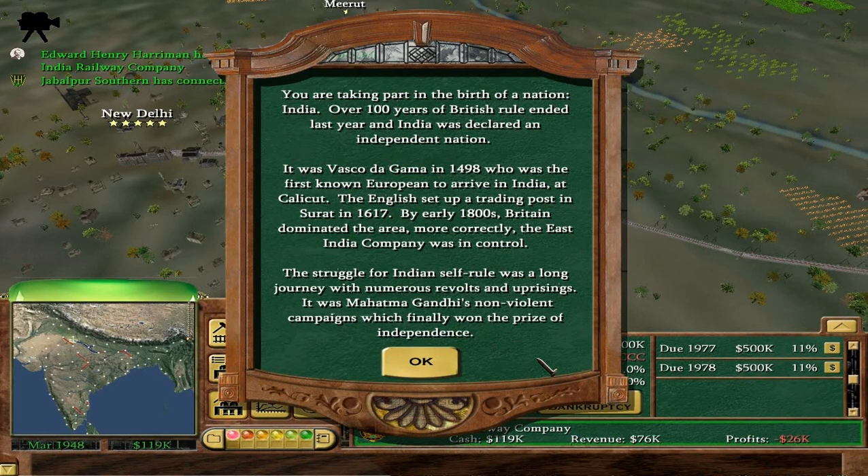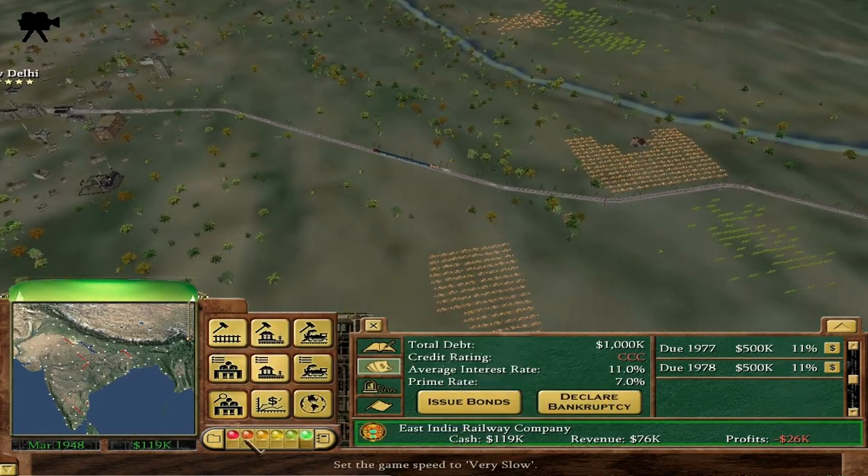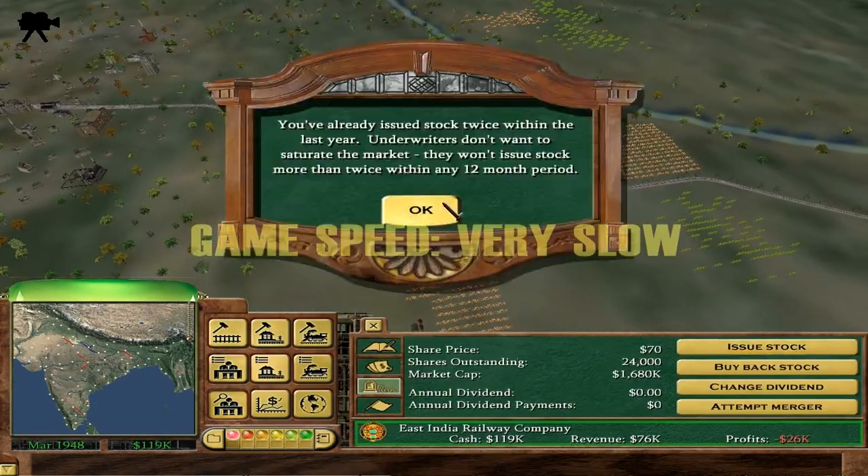You are taking part in the birth of a nation — India. Over 100 years of British rule ended last year and India was declared an independent nation. It was Vasco da Gama in 1498 who was the first known European to arrive in India, at Calicut. The English settled a trading post in Surat in 1617. By the early 1800s the East India Company was in control. The struggle for Indian self-rule involved numerous revolts, but it was Mahatma Gandhi's non-violent campaigns which finally won independence.